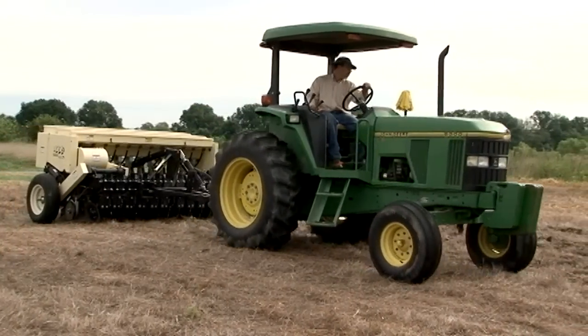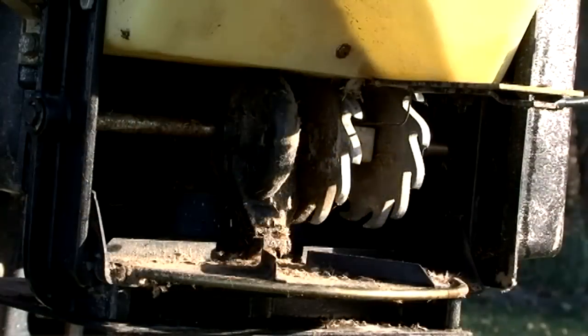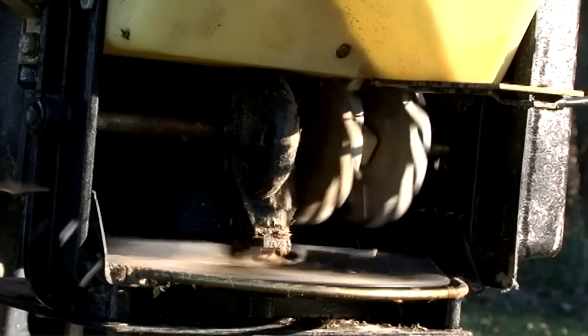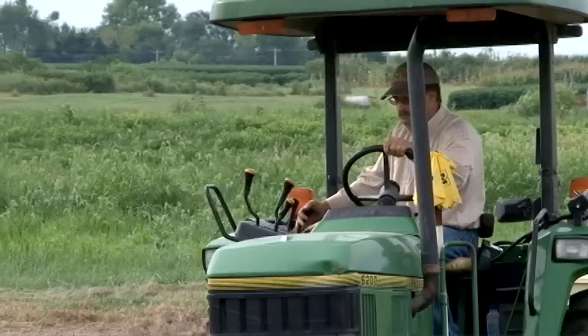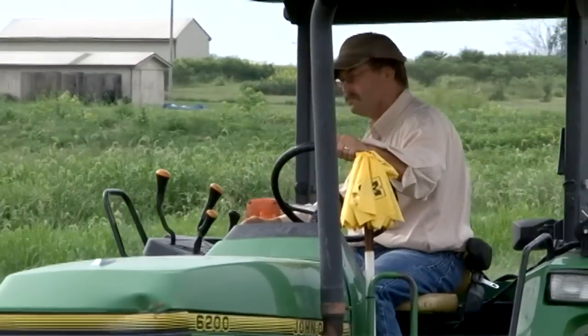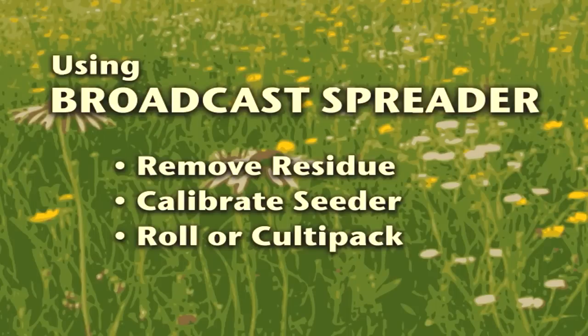Some sites can be too rough and rocky for a no-till drill. In this situation the seed can be mixed with fertilizer and broadcast with a spreader. With any broadcast seeding, care should be taken to ensure adequate seed to soil contact. Ideally there should be at least 30 to 50 percent bare ground prior to seeding. Small rough sites with little residue are best handled with an ATV broadcast spreader. When using any kind of broadcast seeder you'll need to burn or otherwise remove residue to ensure good seed to soil contact. Calibrate the seeder before using and roll or cultipack after seeding.